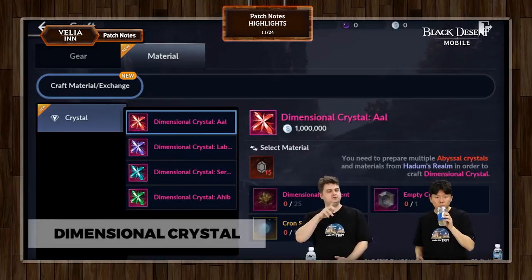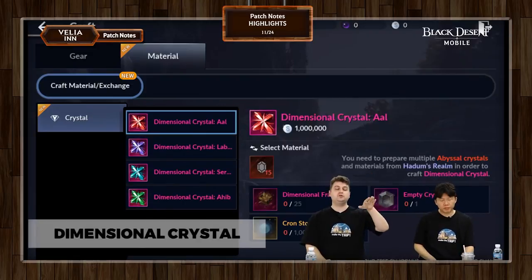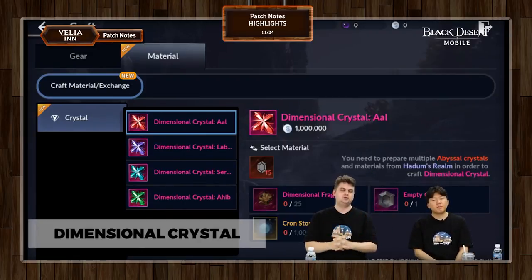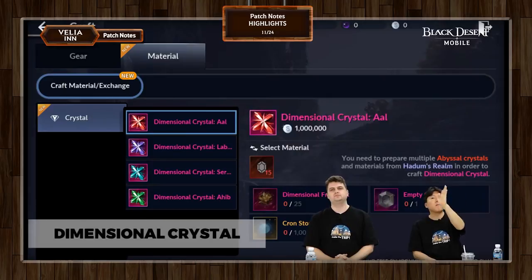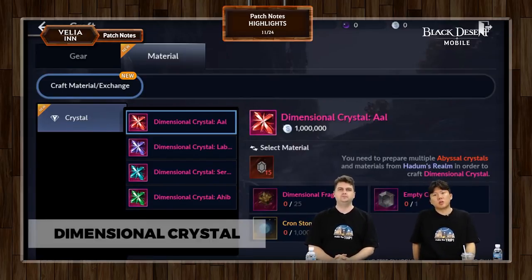All the available stats you'll see when you click on the dimensional crystal item in the crafting screen will show you all the stats you can get plus the ranges. The only RNG is the stat ranges — but you are going to get every stat that's listed. Even the lowest rolls are pretty good. So that's the dimensional crystal: pretty easy in terms of how to get it, but it will take time. It's definitely not a day-one thing, so be sure to work towards it.